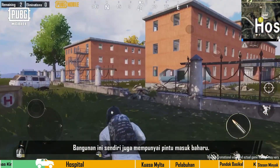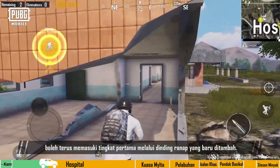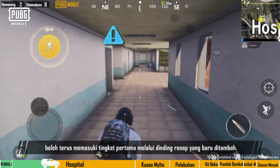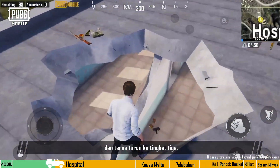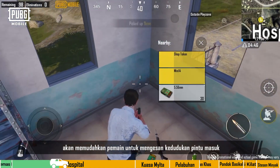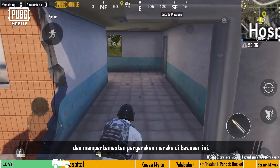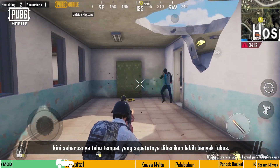The building itself also got a new entrance. Players on the ground can enter the first floor of the hospital directly through the newly added damaged wall. Those who parachute to the hospital can land on the roof and descend to the third floor immediately. These changes will make it easier for players to spot the entrances and streamline their movements in this area, so both attackers and defenders will know where to focus.